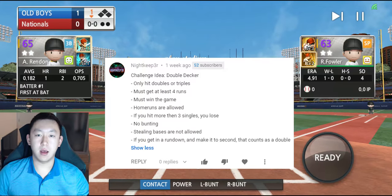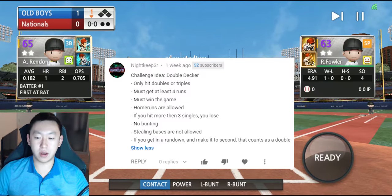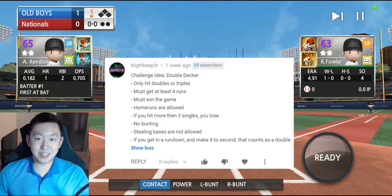I'll put it up on the screen so we can see the rules. The premise is that we can only hit doubles and triples. We have to get at least four runs. We must win the game, which is always the goal of these Challenge Tuesday videos. Home runs are allowed, which is good. If you hit more than three singles, you lose. I might allow up to three singles for extended gameplay. No bunting, not allowed to steal base, and if you get run down and make it to second, it does count as a double.